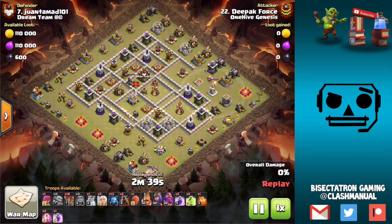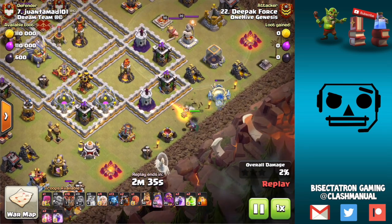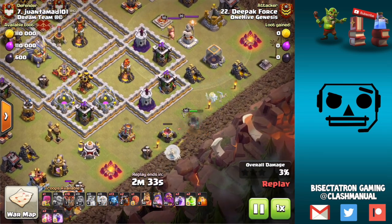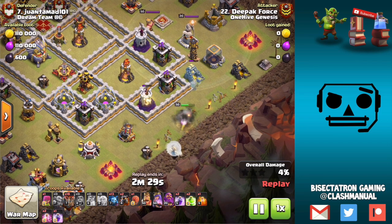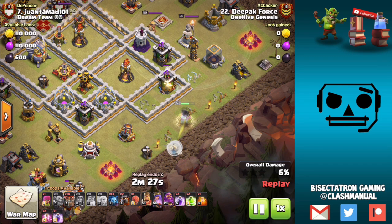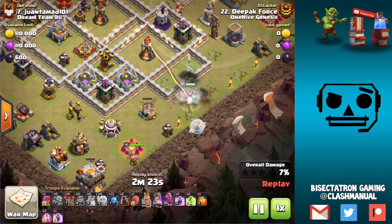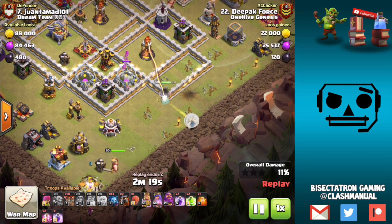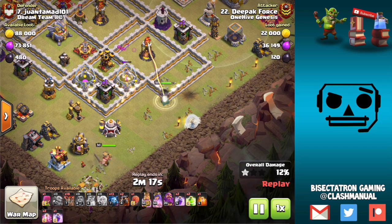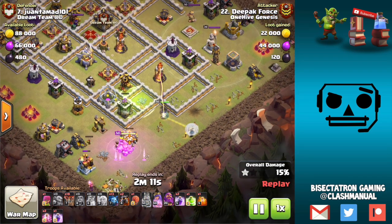Take a look at the bottom of the screen here — the troop bar. You may notice two jump spells. What's that about? Well, this is going to be a double jump queen charge, which is the first time I recall seeing it actually. Because it's such a big spell investment. But when you think about it, if you're doing the quad quake, that's the same amount of spells. So if the value is there, the value is there, guys. And if the funneling is there, the funneling is there.